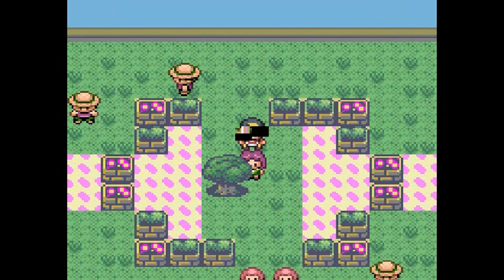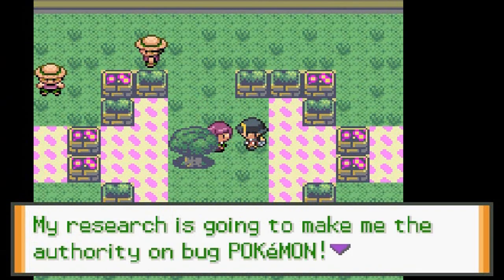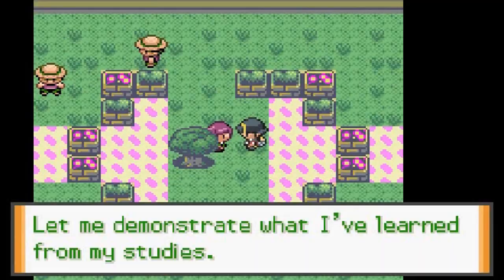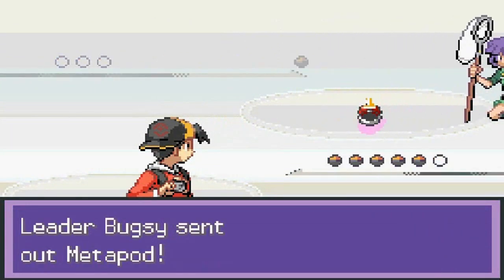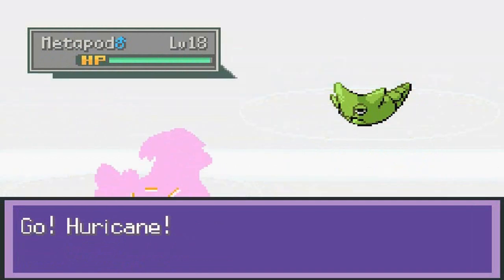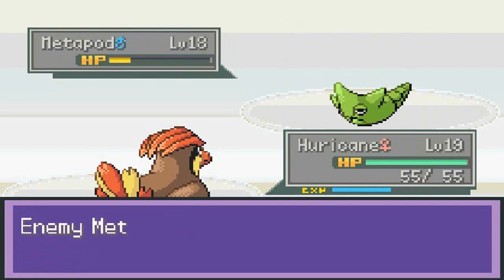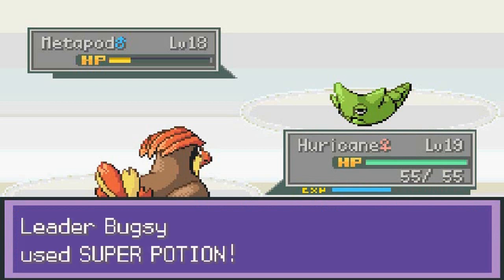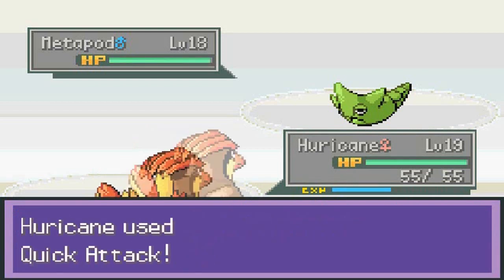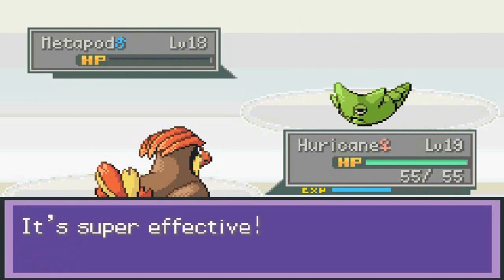Getting healed again. Here we go — Gym Leader Bugsy! 'I'm Bugsy, I never lose when it comes to bug Pokemon. My research is going to make me the authority on bug Pokemon!' Gym battle number two. He's coming out with Metapod. Gust is super effective. He uses a Super Potion — I counter with Quick Attack. There you go, wasted a Super Potion — Gust attack finishes it. Metapod defeated.